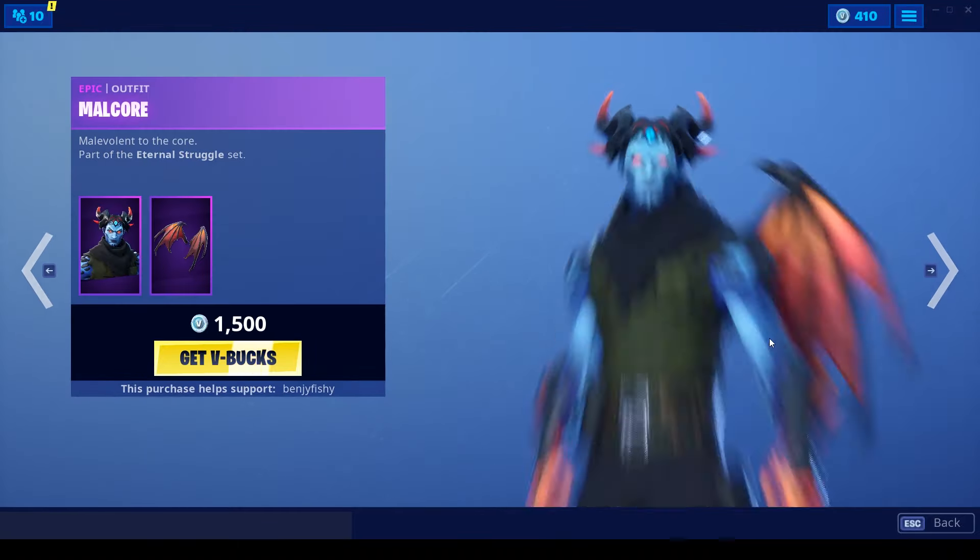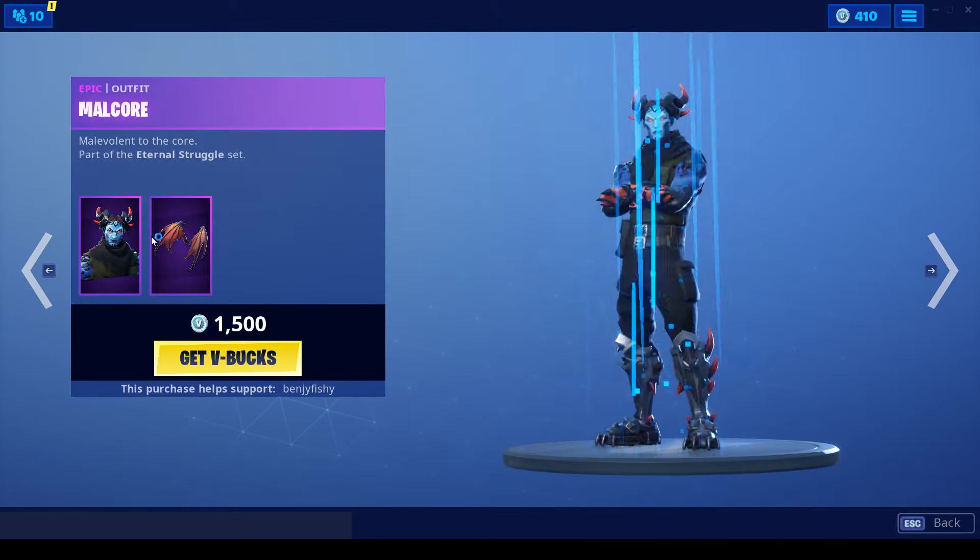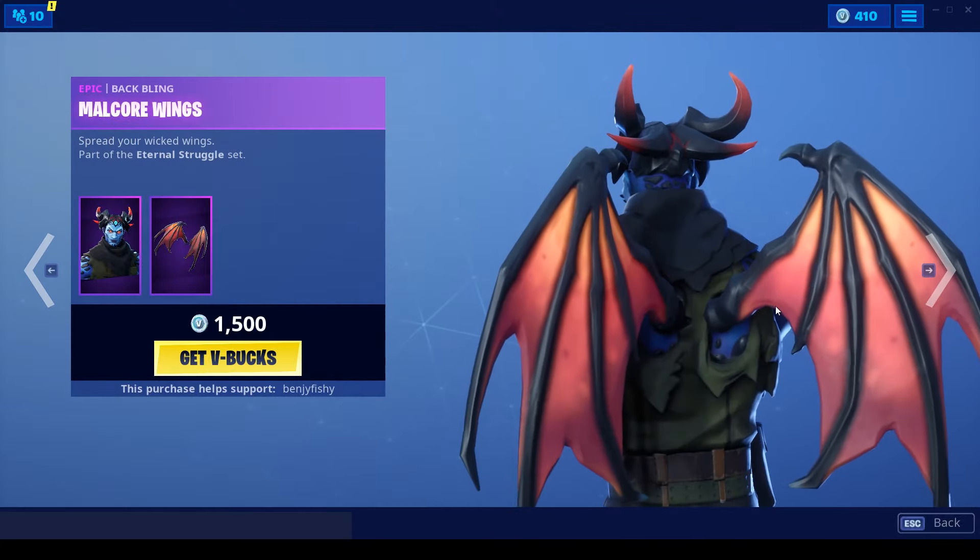Along with the Malchor skin, pretty fire skin with the Malchor Wings, pretty fire backbling as well.